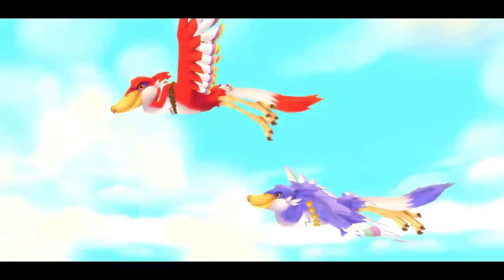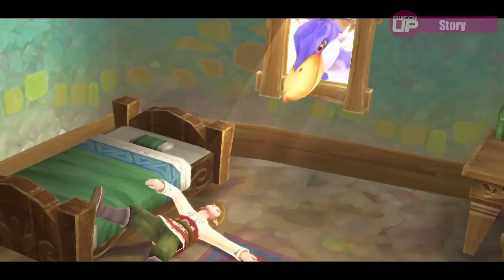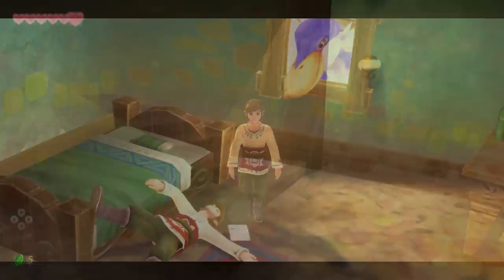As you would expect, you play as Link, who is training at the Knight Academy on the floating island of Skyloft, and he has a close friendship with Zelda. When disaster strikes and Zelda goes missing, it's up to Link to search for her. During his journey, you discover the surface — a whole world below the clouds. The story certainly kept me engaged and was helped mainly by a very likable cast of characters.